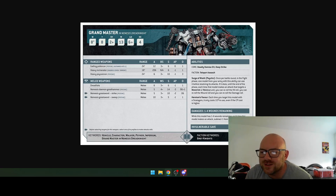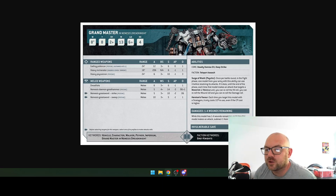The Dreadfists are six attacks at strength 6, AP minus one, one damage. The Nemesis Daemon Greathammer is strength 14, AP minus one, D6 plus one damage. The Greatsword is strength 10, AP minus two, D6 damage. The Greatsword sweep is strength 5, AP minus one, one damage with 10 attacks.